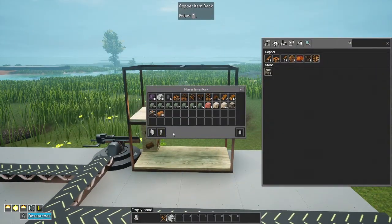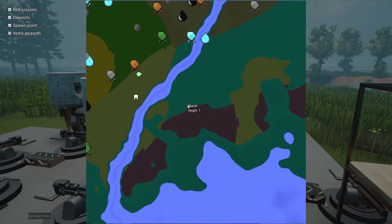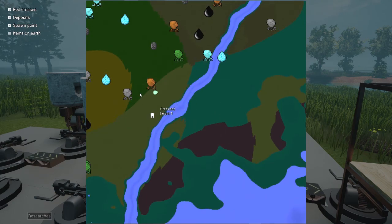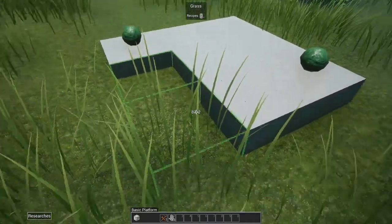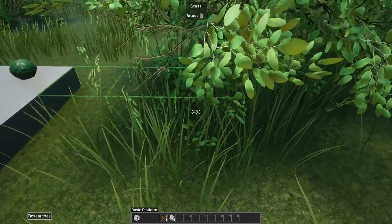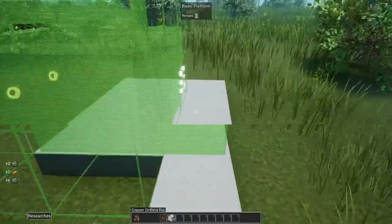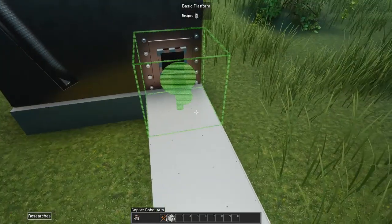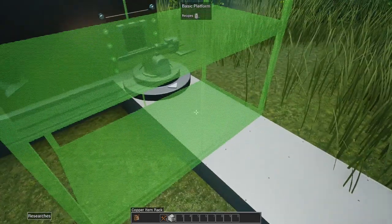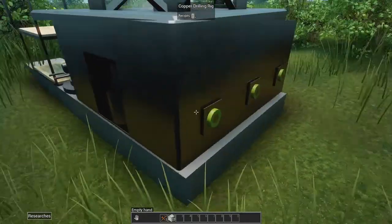We also need to set up one of the coal lines really quickly - it's right behind us and we'll just have that terminate into a rack so we can manually bring coal over. We don't want to run conveyor lines over the water right now. I'm going to research the scanner so we can start building mines on this side of the water where we're building base, to avoid bridging over the river.